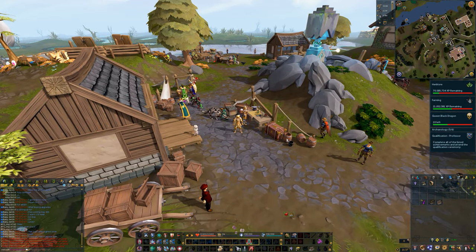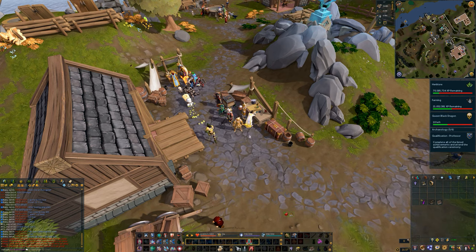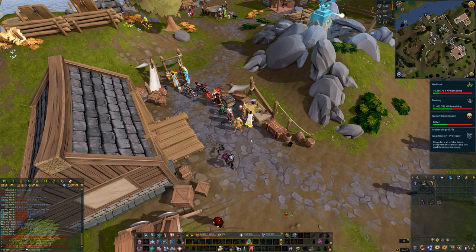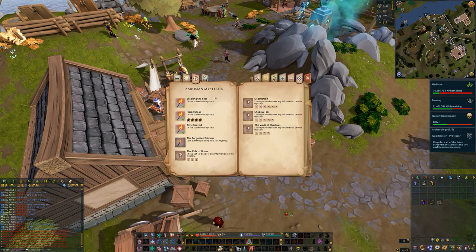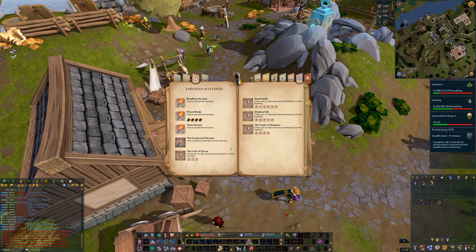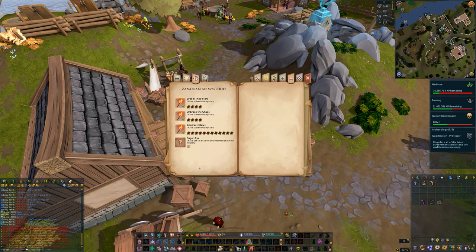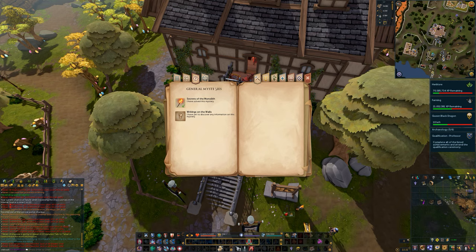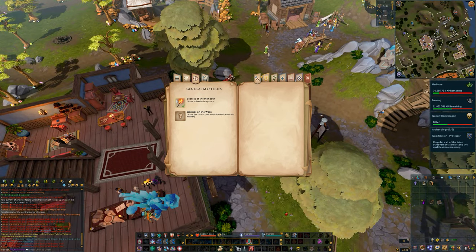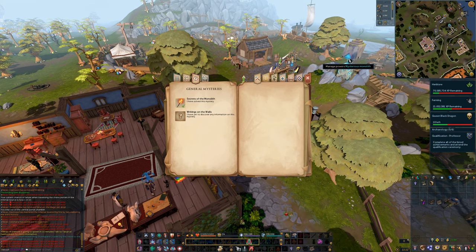Now we're going to move on to the Mysteries section. Due to the length of the video I'm going to try to get through this rather quickly, so please utilize the timestamps in the description if you want to fast forward to a particular mystery. At Caradet, I will be covering the first three mysteries. I will not talk about the Forgotten Prisoner because although you can start it, you can't really finish it until level 107. At the Infernal Source we'll be covering all four mysteries. At Everlight we'll do the first three. There's also the general mystery Secrets of the Monolith, but I'm not covering that as it's automatically solved as soon as you hit level 40 and complete the mini-tutorial.